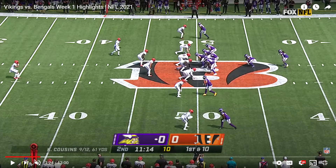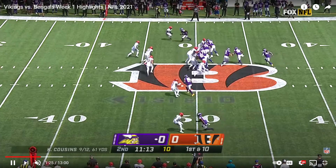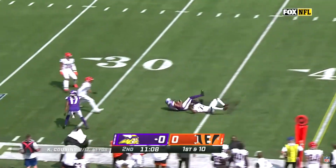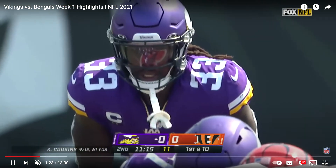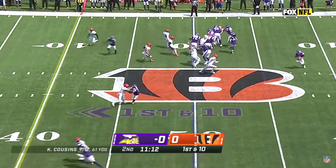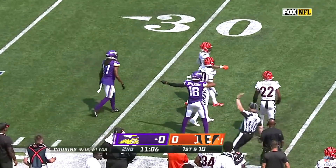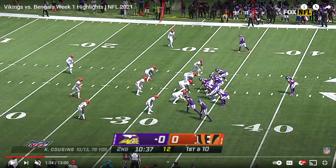It looks like they were in the same look, but this time the safety cheats down. This helps your entire defense because as the safety has to cheat down more and more it puts pressure on the defense not to call two-high safety coverages. So you get the play action, get the bite, and Cousins is able to flip around and find Justin Jefferson on that big over route. Jefferson gives a little nod to the outside and just sprints over the middle. Nothing too terrible in that coverage by Owussier — it's just a tough assignment covering someone running all the way across the field.